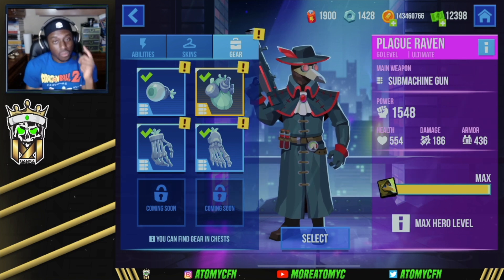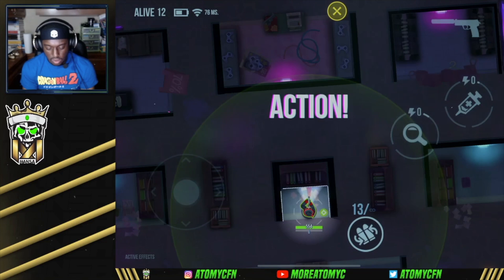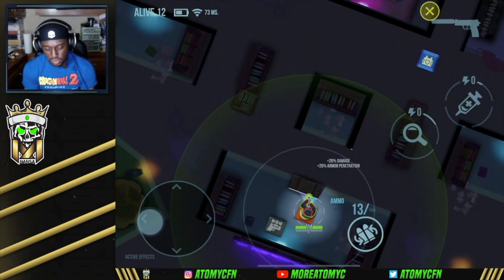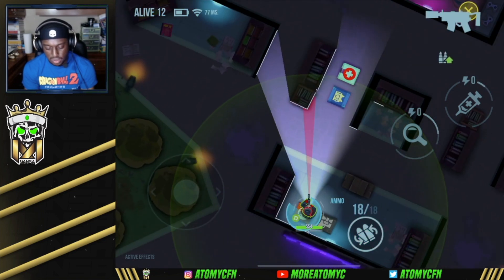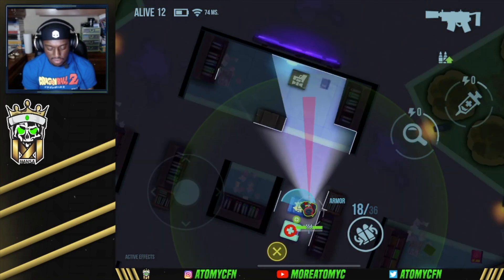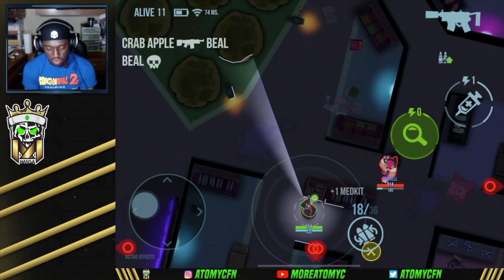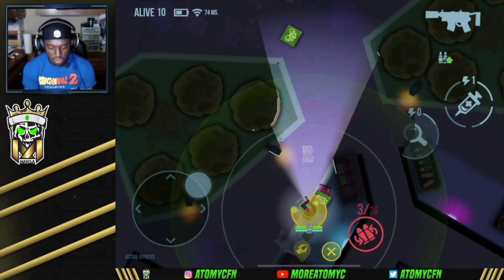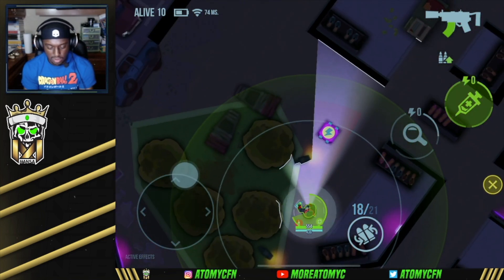Now we're gonna hop into two games of King of the Hill and two games of 3v3 Battle Royale so you can see this max Raven go to work. In the very first game, we start off with some ammo — there's actually armor there as well. We need to get our scan up as soon as possible. If we get caught lacking with this hero, we just die. I actually want an extended clip too if I can. Grenades are coming — not good at all, I'm gonna stim.